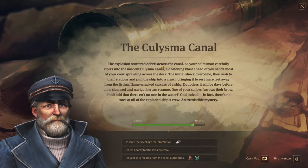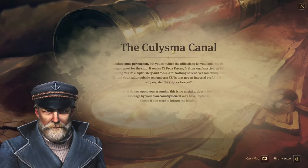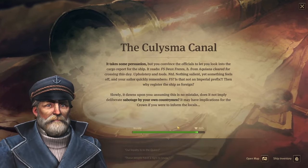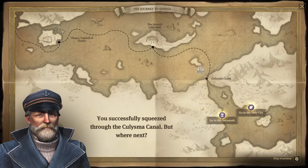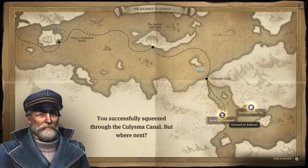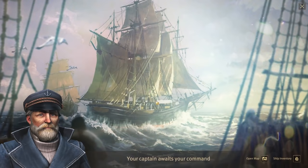The African expedition is coming along. The explosion scattered debris across the canal — an irresistible mystery. We are helping the crown once again: go to the holy city, go to the savannah, onwards to Ambaza. The holy city sounds more interesting than the savannah, so let's go there.